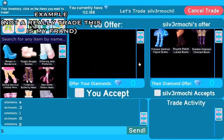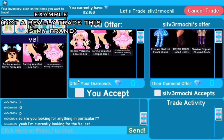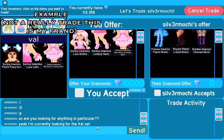Another tip is to see if they are looking for anything particular. When I trade people, I always ask if they are looking for anything specific. I think this gives them a higher chance of accepting a trade because you're putting something they actually want. If the person you're trading is looking for something in a set, you should build your offer around that.